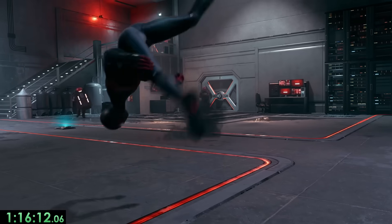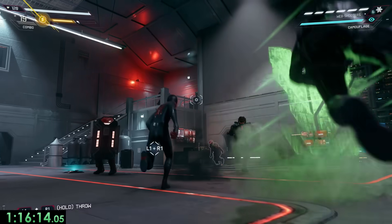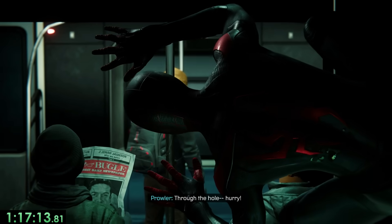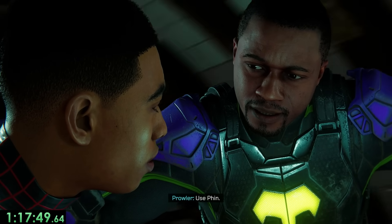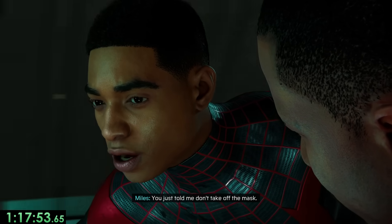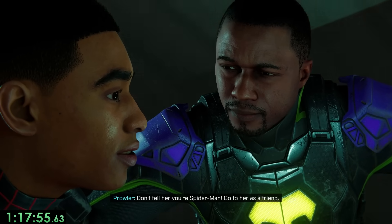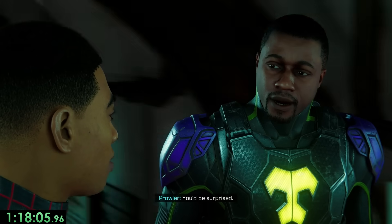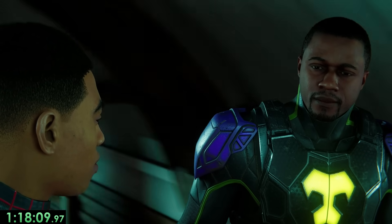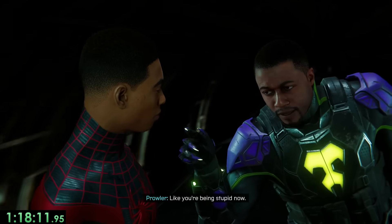So after that, we meet back up with Prowler, do some duo fighting — even though Prowler barely damages anyone, the lazy jerk — and escape using the subway train. Here we have a conversation with Prowler, where he tells us we should use Finn to gain access to the Underground and stop whatever she plans on doing. Miles really doesn't want to go through with this and thinks maybe we could just tell her that we're Spider-Man instead, but Prowler gaslights us, and we go off his plan. Not before we get another underground cache though, and get to skip more conversations with both Peter and Finn herself.